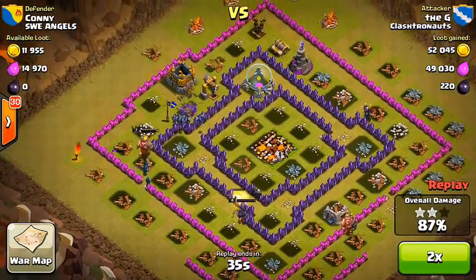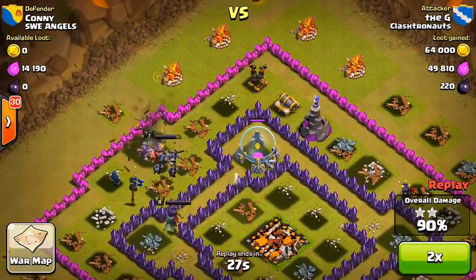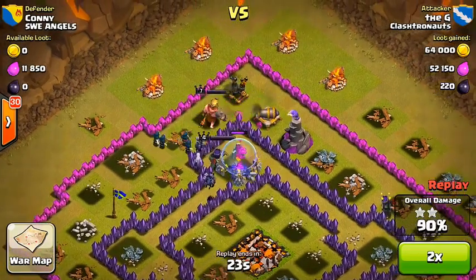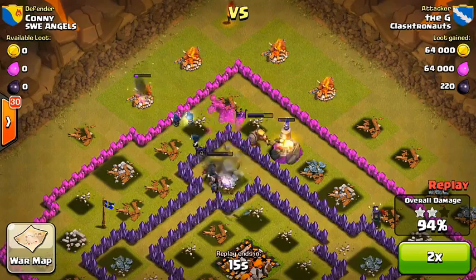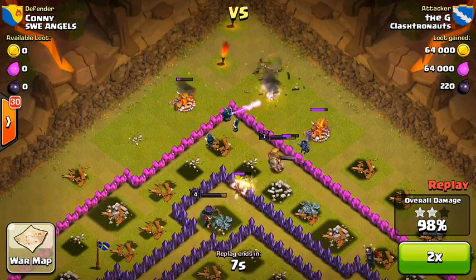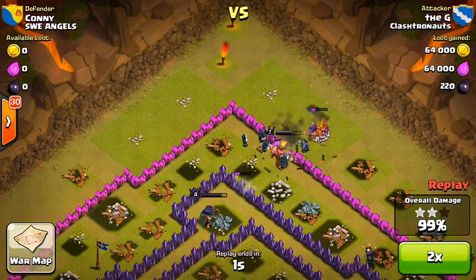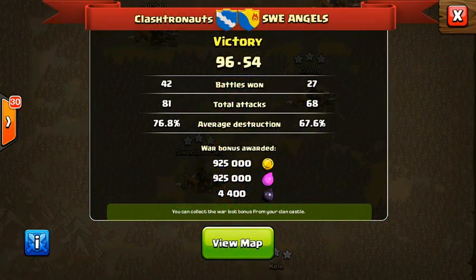Unlike our first war where we got down pretty quickly, in this one the Swedish Angels — I think they were sleeping when we started the clan war — so we started up like 60 stars, something like 55 to 5, just because they were all sleeping. Then they woke up and started doing some raids, but overall it was pretty much smooth sailing from the very beginning. That was 3 stars for The G, definitely a great raid, and looking at the final total for clan wars it was definitely the opposite of the last one — we won by 40 stars, so it was pretty much a blowout.